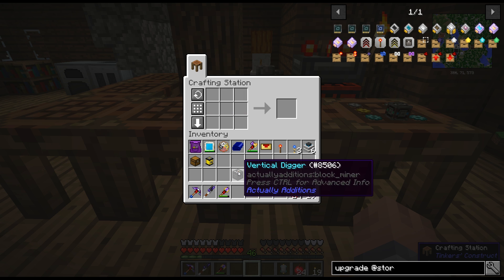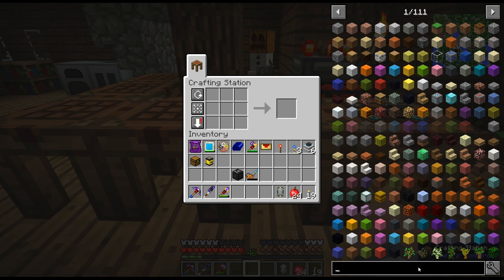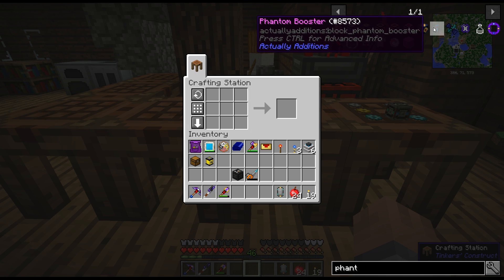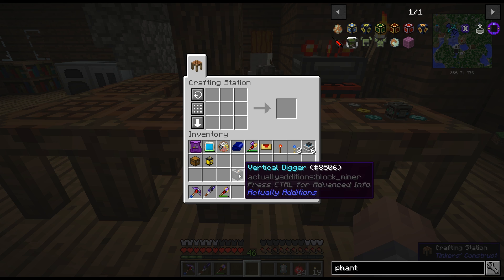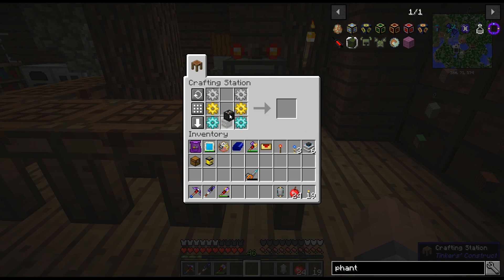The vertical digger by itself would be a cool mining thing already. By default it has a radius of two, so a five by five. If you make the phantom boosters — you can add up to four — the max radius is like 10, so 21 by 21. And you can tell this to only get ore or everything. This is already pretty nice, but I don't want to use that. I want to get directly to the Buildcraft quarry today — and there it is.